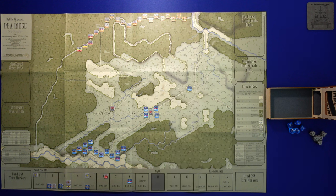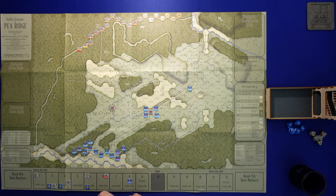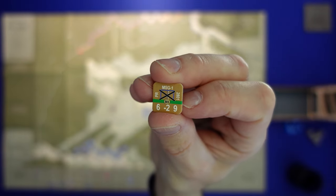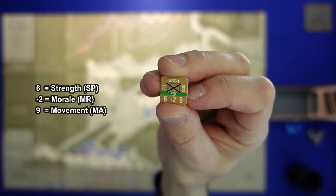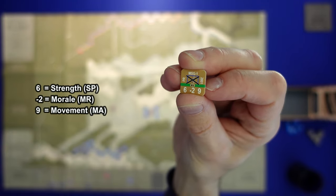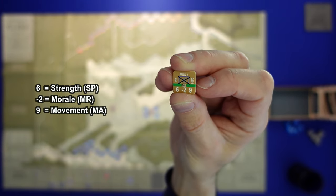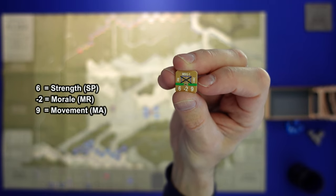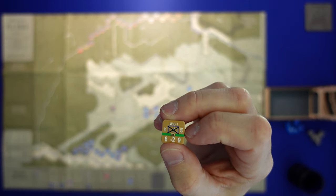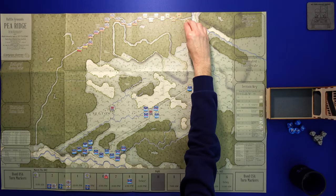Let's talk about the unit counters before we start moving. Here's a Missouri State Guard infantry unit. The number on the far right is movement points — nine movement points. The minus two in the middle is morale, so not a great unit with minus two morale. The number on the left — the six — is how many D10s you roll in combat. That number changes as you take hits and troops become demoralized. The green bar indicates which formation this unit belongs to — in this case, the Missouri State Guard.